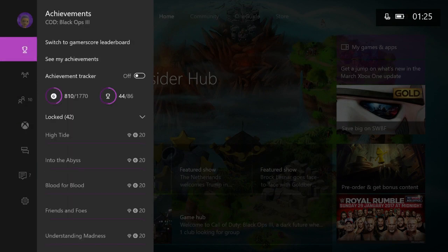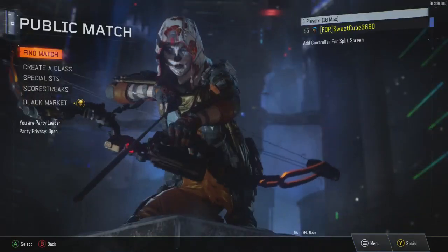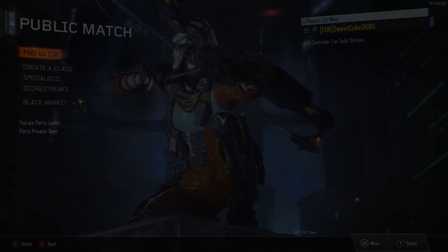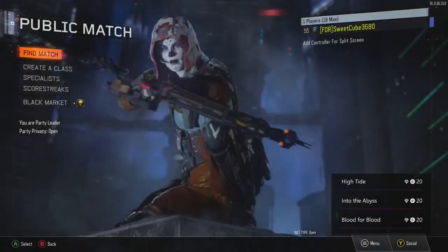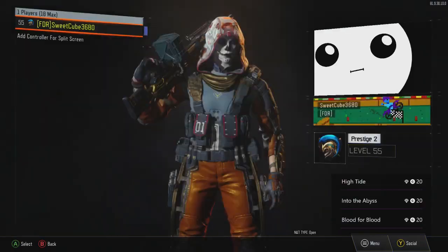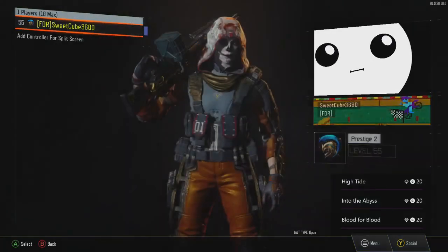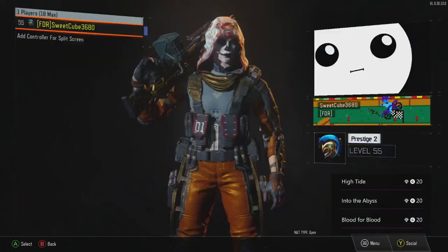Secondly, the achievement tracker — this is a really new feature. I'm going to turn it on. I'll go to a game, Black Ops 3, and launch that up, so I'm in-game right now. Let's turn the achievement tracker on. You can position it — I'll just put it here. So you're going to get this on the bottom right of your screen. If you're aiming for an achievement, you don't have to go back to your achievements to see your progress — you can see it right there on screen.